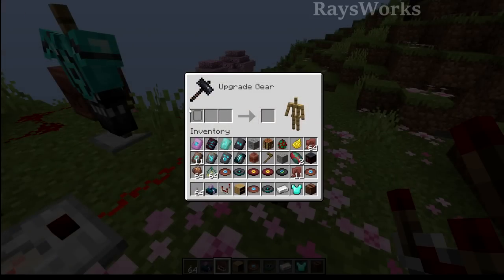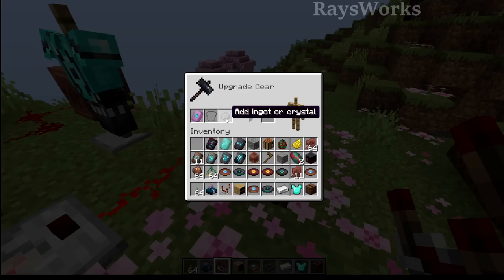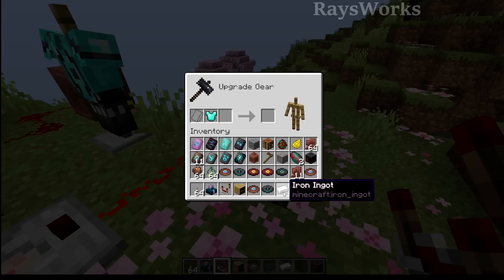They made a quality of life update for the smithing templates when using the smithing table. Before, you'd always have to put the template in first before you're able to place in the other two items, but now you can shift-click any of the other items in prior to the actual template, which is a bit easier.